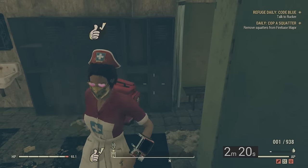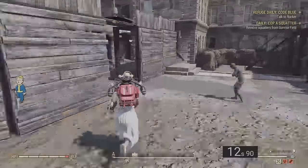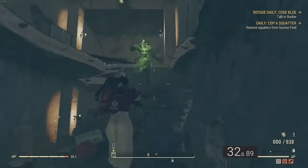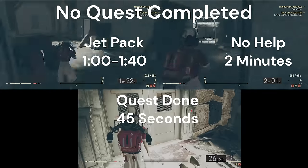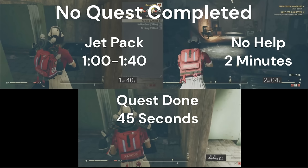Without doing the quest, if you have a jetpack, you can cut out the running through the right side of the building by jumping through the hole in the ceiling and going directly to the power switch. And if you do complete the Recruitment Blues quest, you can walk right in — which takes about 45 seconds from loading in outside all the way up to the dresses.